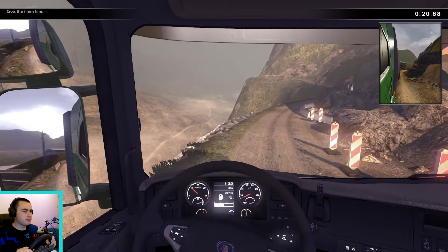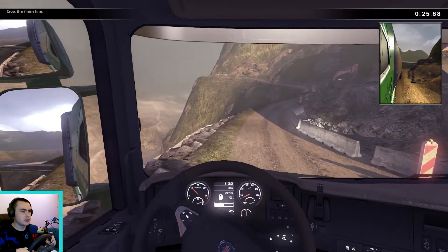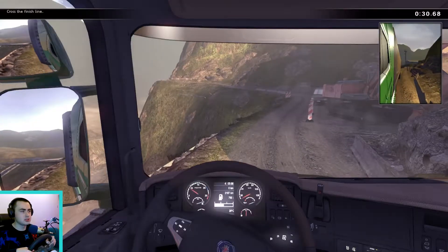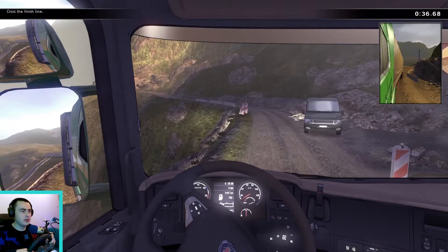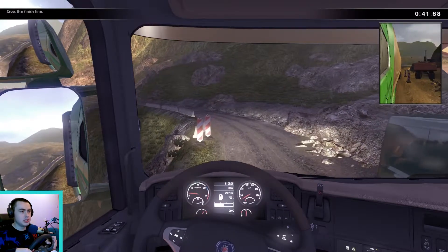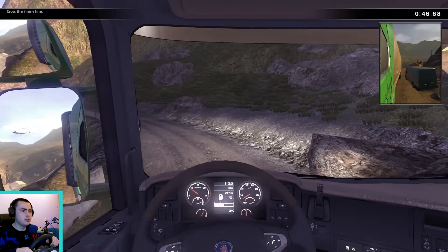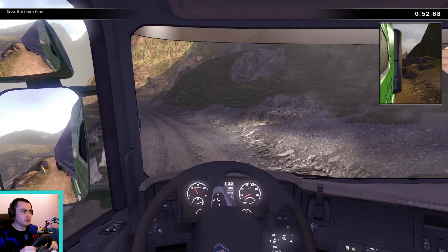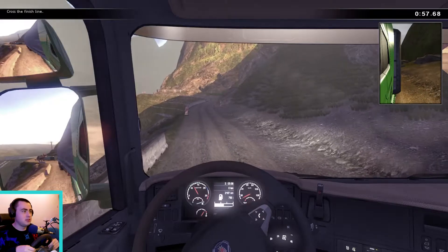Oh wow, okay. This is scary. Looking in my mirrors — I'm going to knock one of those signs over, I can just tell you now. I'm going to just clip those silly signs. They're going to get in my way. Oh wow. Imagine if you actually had to do this for your HGV driving test — you just have to go around this mountain. If you fail, you know why.